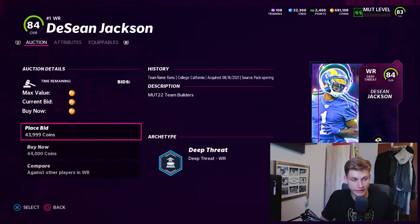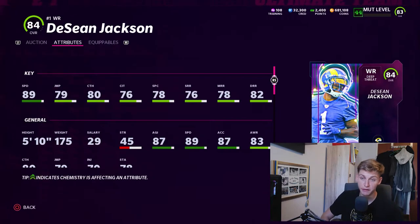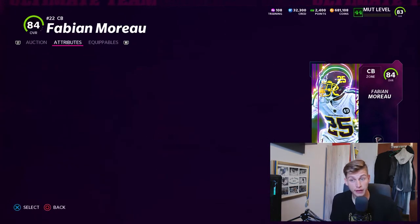If we go one step down, we can look at DeSean Jackson — D-Jack. He's got one extra speed, but his route running is not that great and he doesn't get great abilities. Deep Threat is not the best archetype. I still think he's decent and worth getting, but it depends on what you want. I'm running bunch with Deebo Samuel in my slot — he's a great weapon for that. If you want somebody who just runs fades on the outside with 90 speed at wide receiver, then Dijon Jackson might be the card for you.